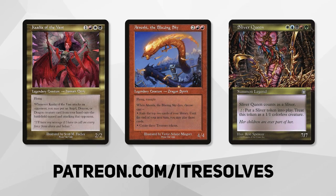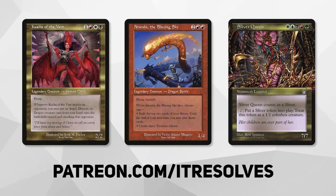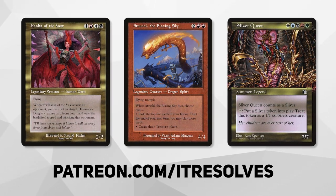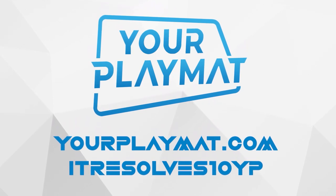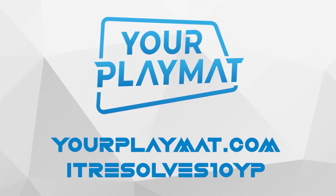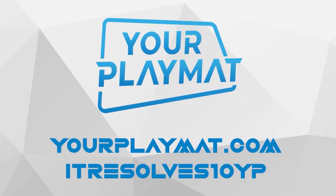What's going on, guys? If you want to support our content and pick up this month's amazing Patreon rewards, you can do so at patreon.com slash itresolves. If you're interested in custom playmats and sleeves, visit yourplaymat.com and use code itresolves10yp for 10% off your entire purchase.